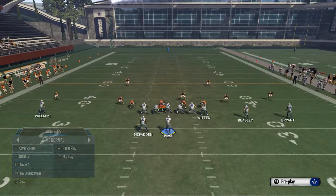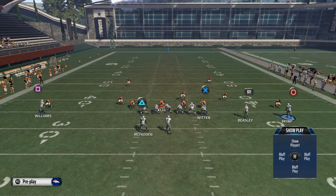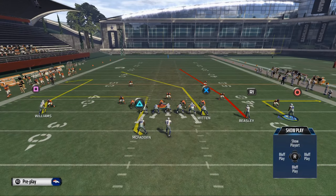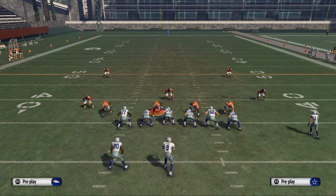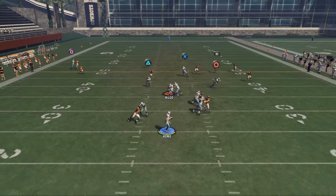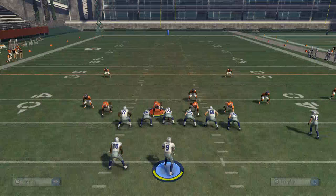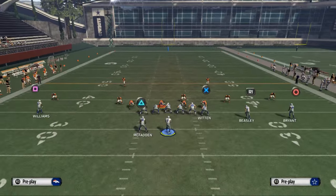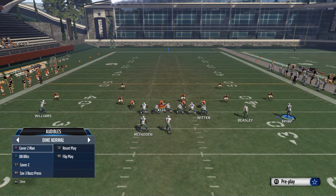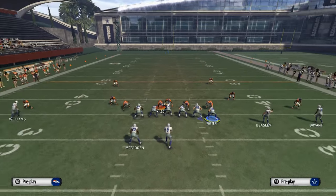Now against Cover 3, the key to Four Verticals is its ability to beat Cover 2 and Cover 3. Here's the setup — the key is these middle routes. Bring Des Bryant in, snap him right around here, and you're going to see that this Cover 3 read becomes a speed battle. Unfortunately for most guys, you're going to win that because you have a step on them.